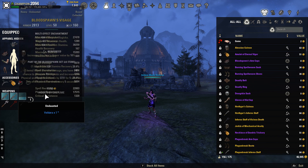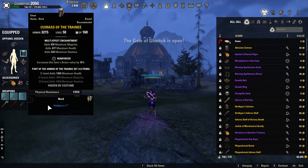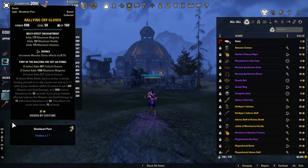The chest piece is going to be heavy Trainee, reinforced. Trainee is just there because we have an extra piece on this build — running it is going to increase our maximum health by 1454. And then our gloves are going to be Rallying Cry in light, which is a brand new set to this patch that I've already fallen in love with.